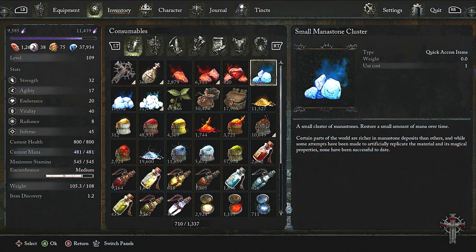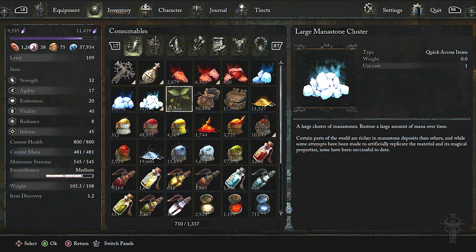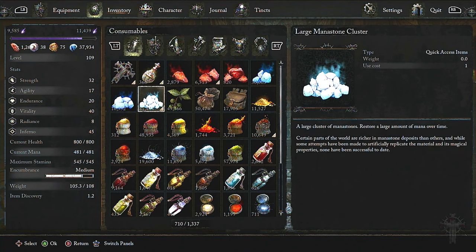The second thing you're going to need in your inventory is a good amount of Mana Stones, plus an Ammunition Pouch. Now if you're doing this by yourself, you can just choose one or the other — probably more so the Ammunition Pouch. But if you have a buddy, I would say one of you can use an ammo resource and the other one can use a spell.